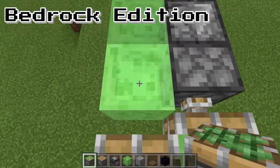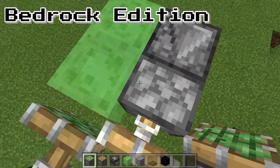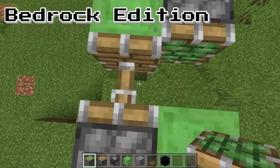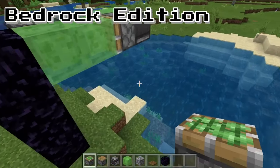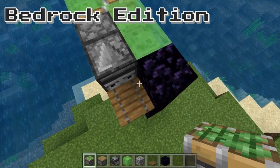On Bedrock Edition, all you have to do is stand on your flying machine and you don't have to touch your controller, mouse, or keypad at all — you'll just move with it. But on Java, it'll push you backwards so you have to constantly be walking forward. That's pretty much the full Bedrock Edition version of the flying machine done.